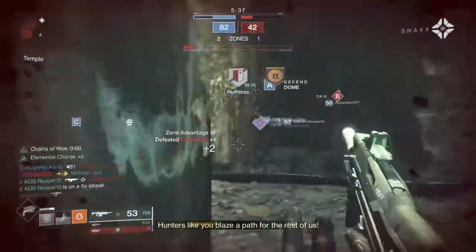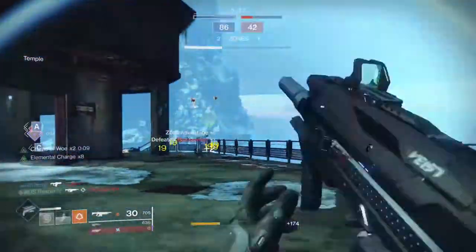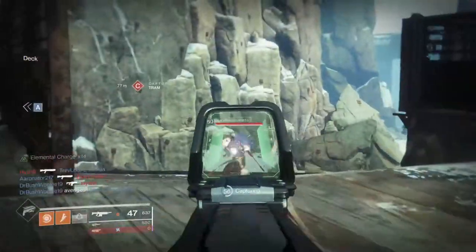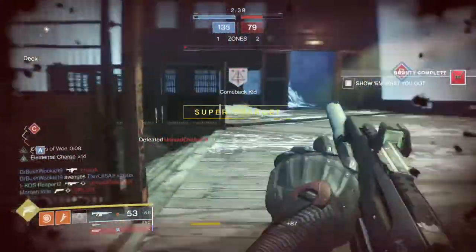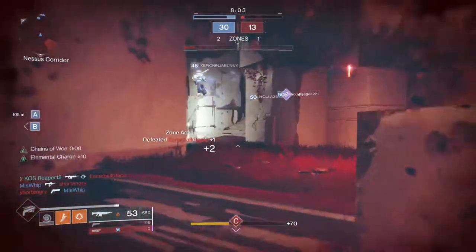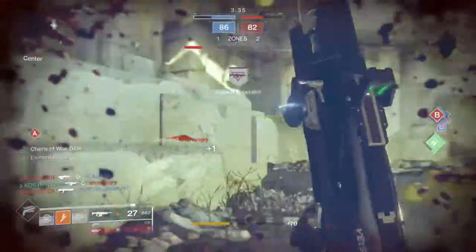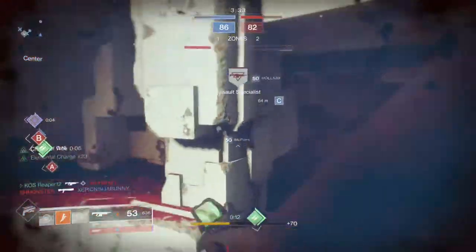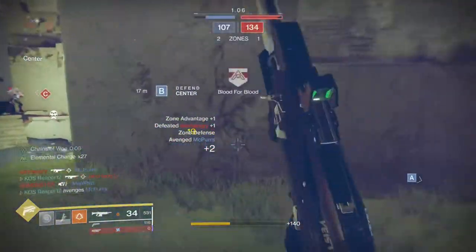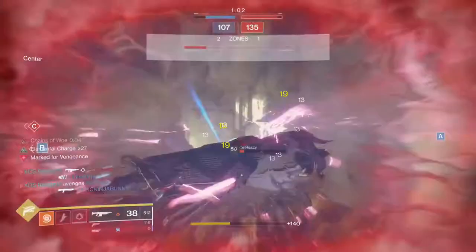Whereas with a hand cannon, if you miss your shots, you're really going to pay for it. A hand cannon will beat you at certain ranges and only needs to be on target maybe three times for a headshot, five times for a body shot. Whereas you need to be on target a lot longer for an auto rifle to be successful, which is why hand cannons can peak-shot so efficiently. But all I'm saying is, this is an auto rifle I really think you guys should pick up from the gunsmith — just turn in your gunsmith materials and get this weapon.